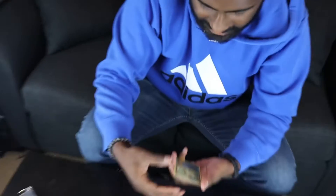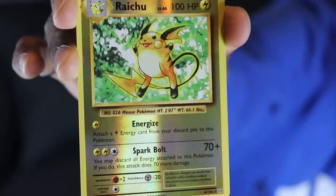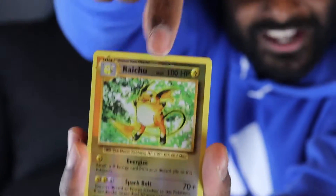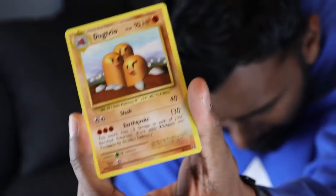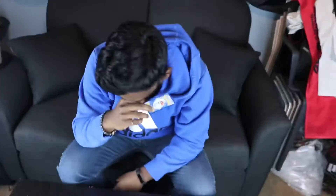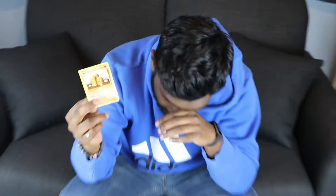Vulpix — we can use the Ninetales. Reverse holo Raichu — yes! That is sweet, I don't think we got a Raichu yet so reverse holo Raichu is a good pull. Smash that like button guys. And the rare card — Dugtrio. It's not a bad card but as my rare card, not shiny, not reverse holo — tragic. If you guys need a Dugtrio let me know. Let's go Mega Venusaur pack — we gotta get one super nice shiny.